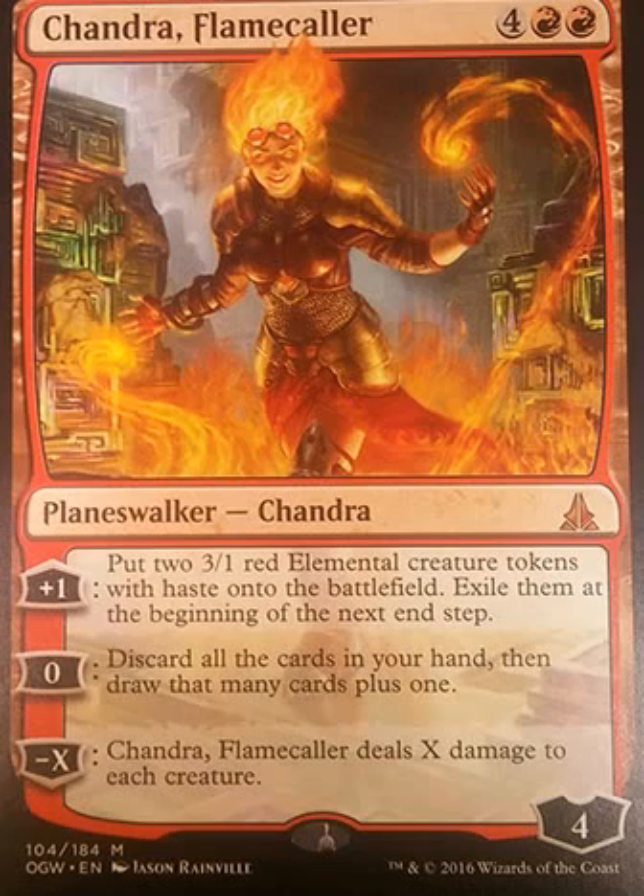Haste means you can attack right away, then they exile at the beginning of your next end step. Them having haste means they're great sacrifice fodder because they're going to be gone anyway, and tokens auto-exile. They also make excellent little soldiers where you can just throw them at people and attack. You can't build an army obviously, but quite useful.